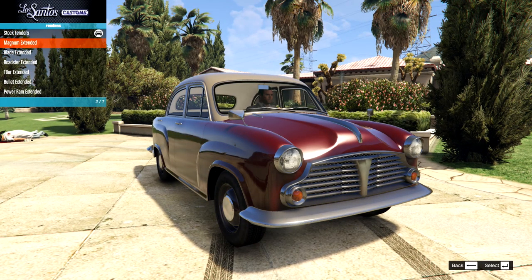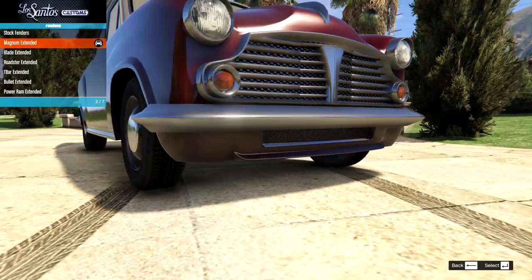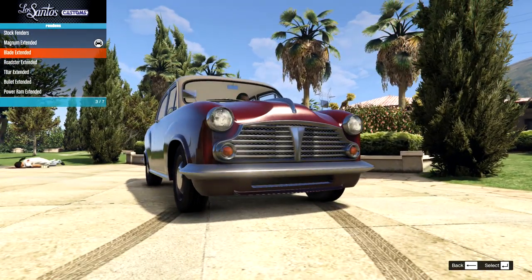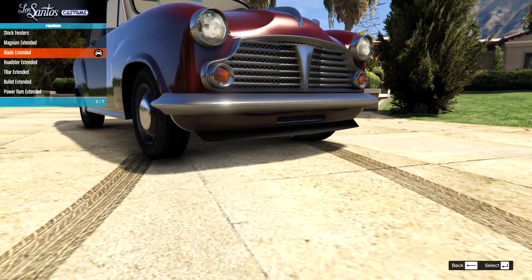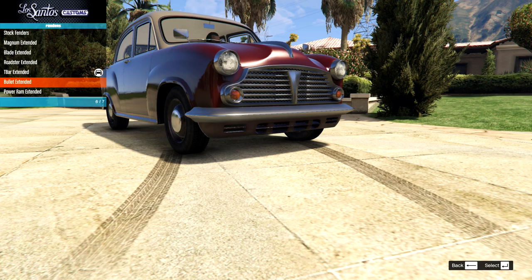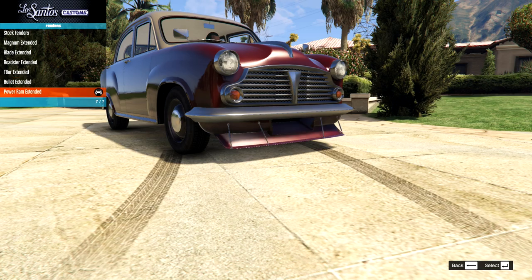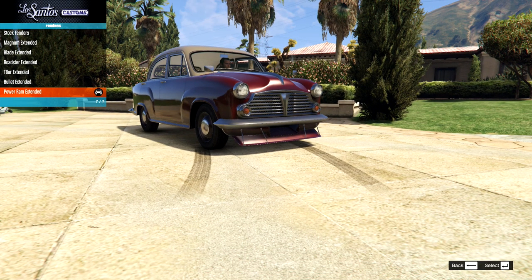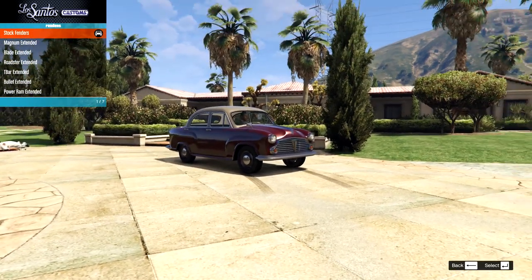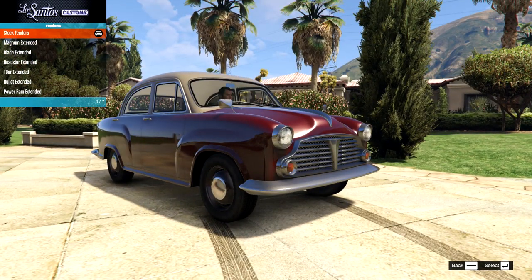Then on the fenders, we have the stock, we have the magnum extended down the bottom here - that's pretty interesting, that actually really changes the whole look. It goes from like 60s to 70s just like that. Then we have the blade extended, we have the roadster extended. We can definitely get some racing style things going out of this one. But for this one I wanted to keep it classic, and I think I'm finding out that I just really like how it looks stock.